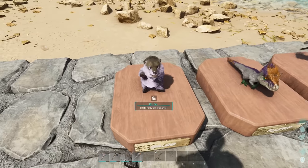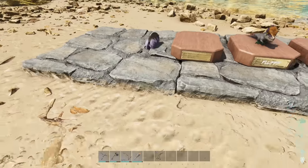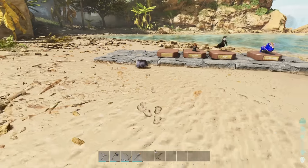Going further, if we hold E and go to 'take chibi,' it will not only take it out but will automatically equip it as well.